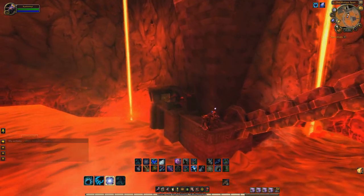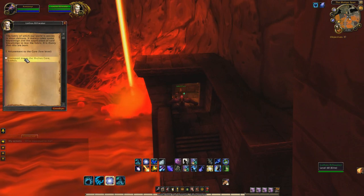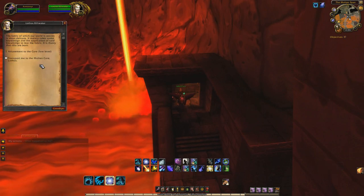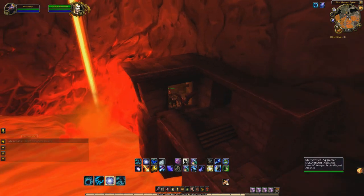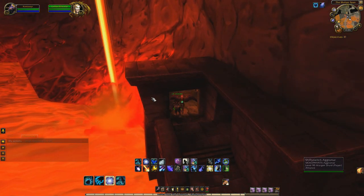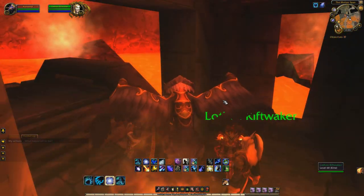This entrance is a little bit different than normal raids. You actually have to talk to this NPC here and ask him to teleport you to the Molten Core, because there used to be a attunement where they had to make sure you were ready and all that good stuff. But as soon as you talk to him, he will let you enter the Molten Core.